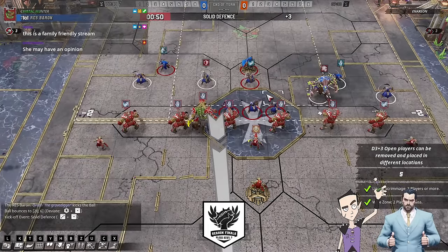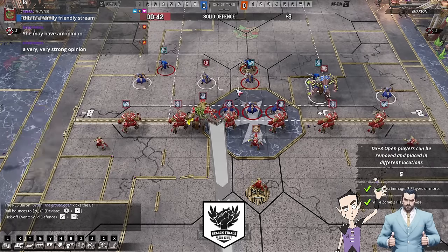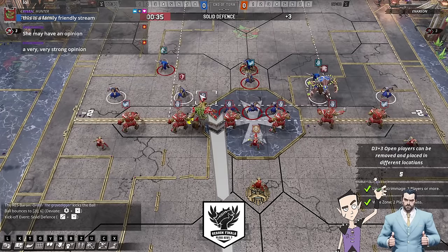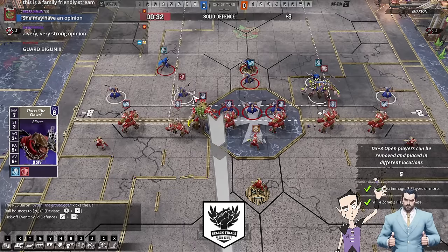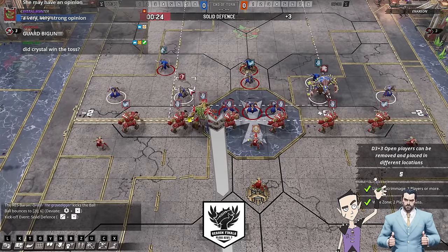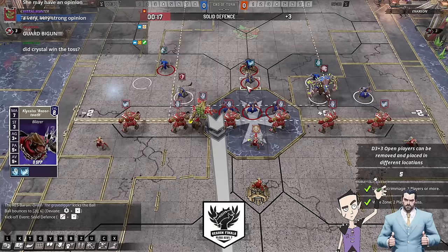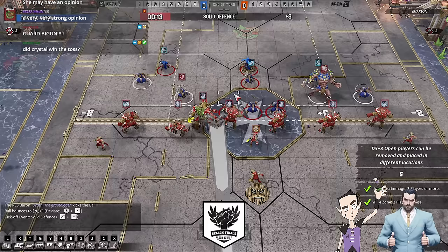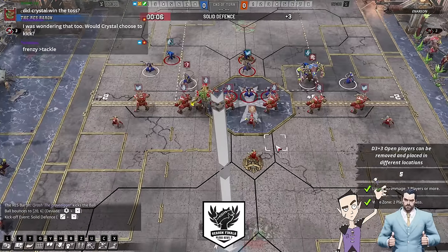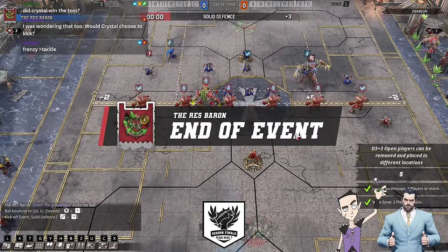I like not going tackle into mighty blow — a lot of people do that. I quite liked frenzy rather than tackle, because tackle's dead versus a lot of teams like all the dwarves and stuff. Orcs — tackle's completely dead. Frenzy does half of a mighty blow's job: it's not doubling the chances of the injury, but it is doubling the chance of the knockdown, so it's almost making more armour breaks. And it's almost doing a tackle job in games where you need tackle. At least Chunter's got a guard in.